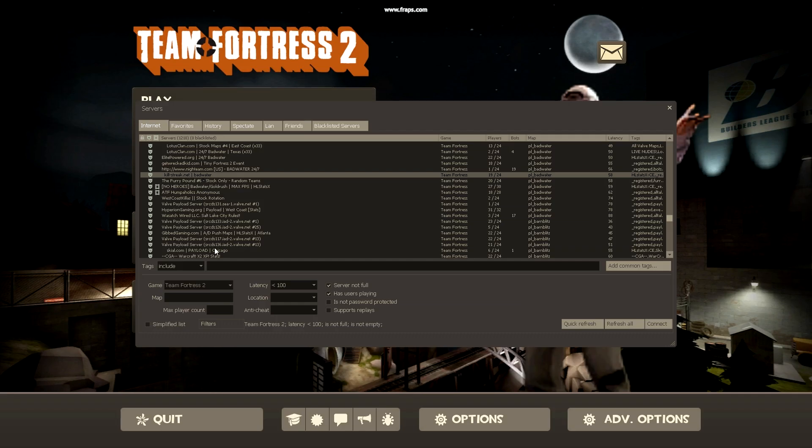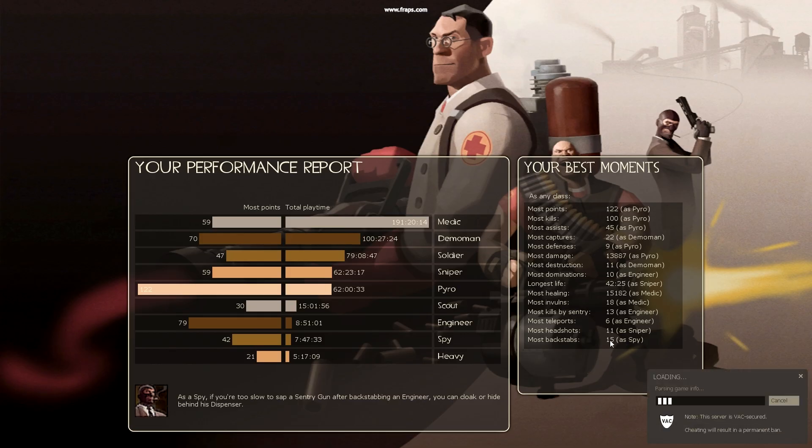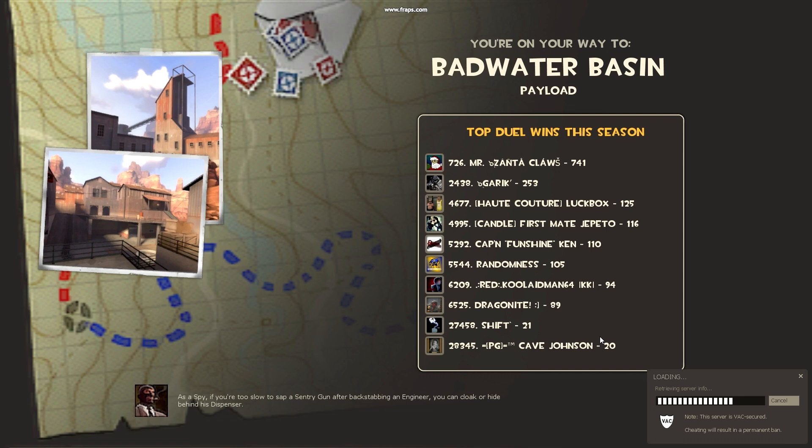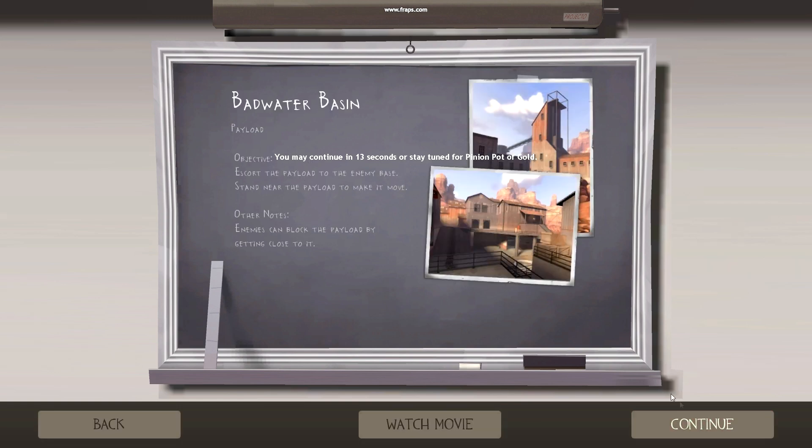Okay, let's go back to that same Badwater server. I want to see those stupid Pinion ads. No one even likes those. Loading. Oh look — there's no flashing ad and there's a mod thing, it's still there, but I can click past it now.